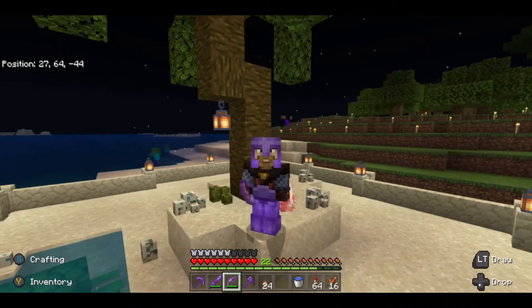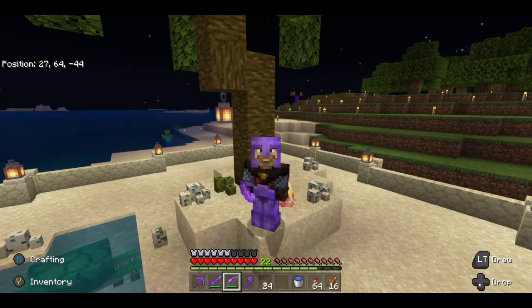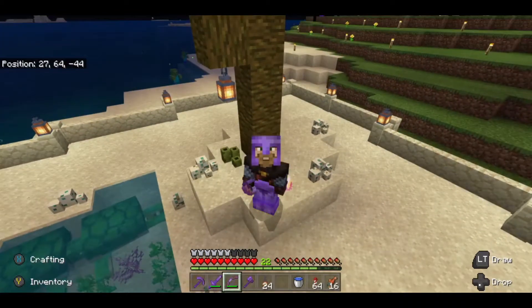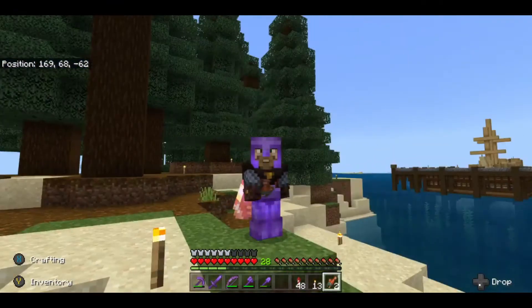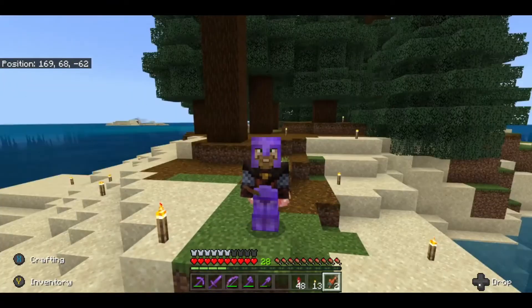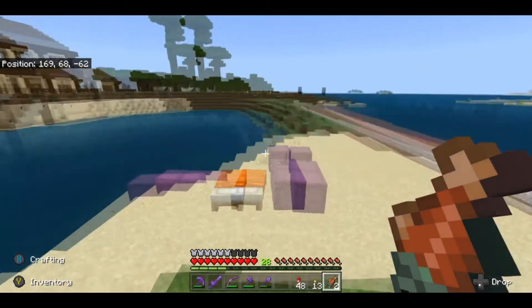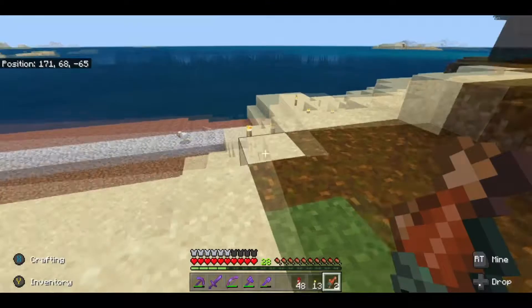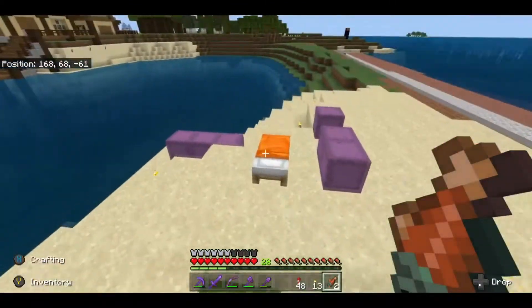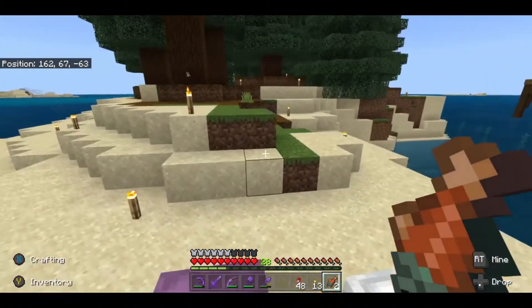So today we are going to get started on expanding our island and making the bay. Alrighty, so quite a bit of time has passed and things look a little bit different over here. This is where we're going to put our tree farm. I want to have a little bit of a beach on this side, and believe it or not I kind of want to put the acacia trees on the beachy section.